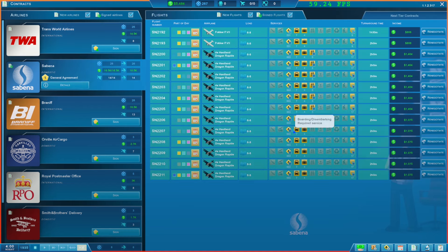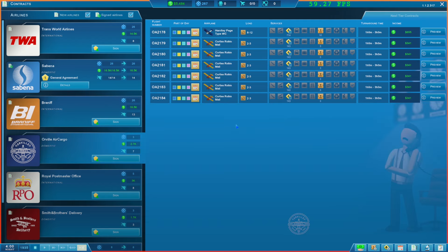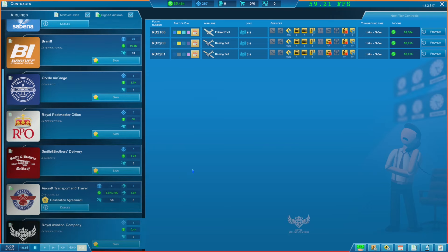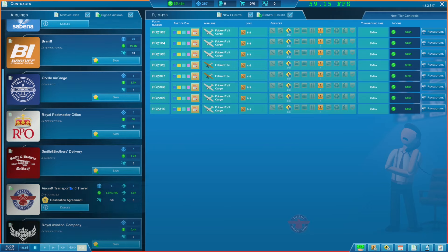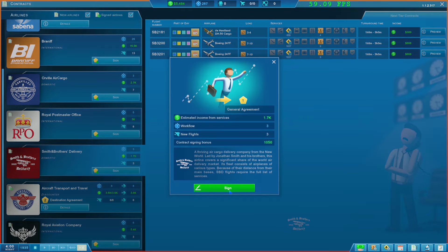Sabina is our passenger services at the moment. Braniff will also be passenger services. Orville Air Cargo is pretty tiny to be honest. Royal Postmaster — anything bigger here? The question really is, do we sign any of these? They're pretty basic to be honest. This one is about as good as it's going to get. Here we go — that's a better one. Let's sign this one. It's only got the three flights. We'll sign that one.